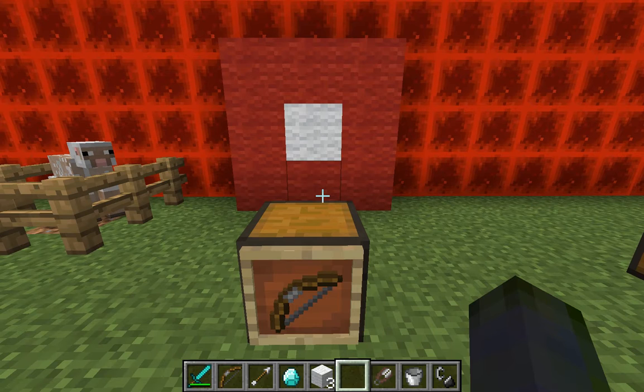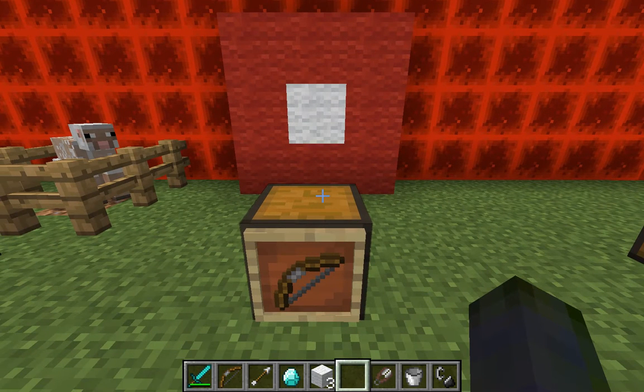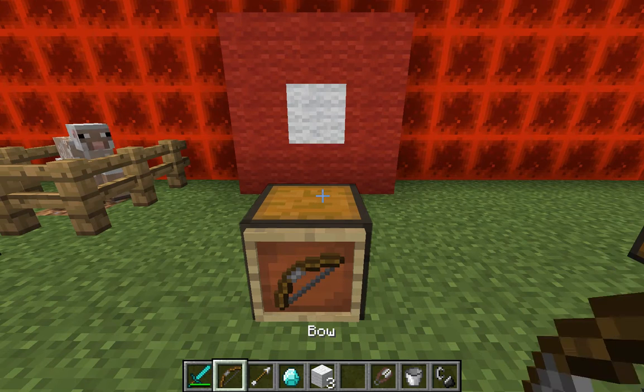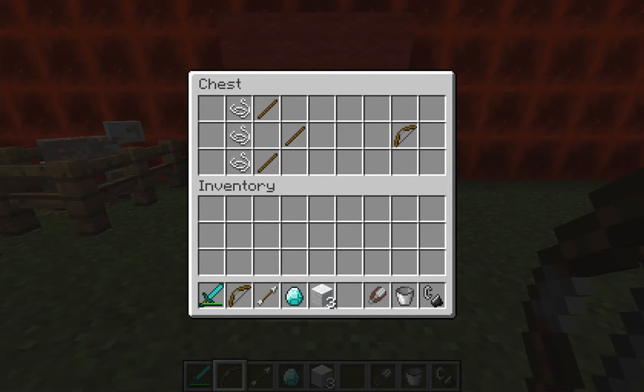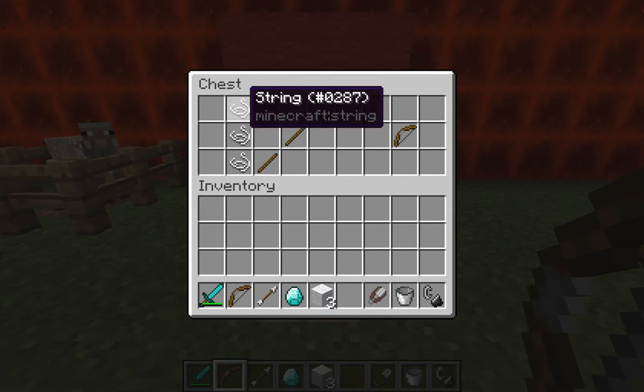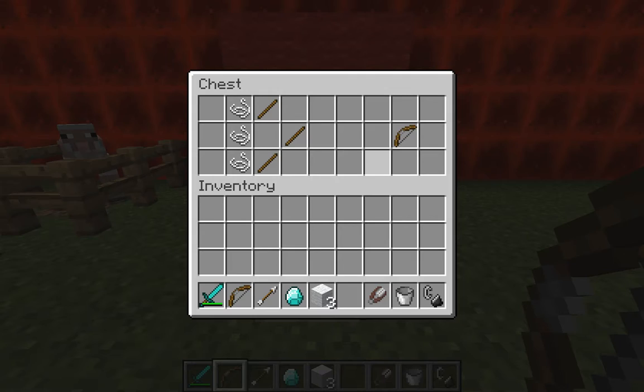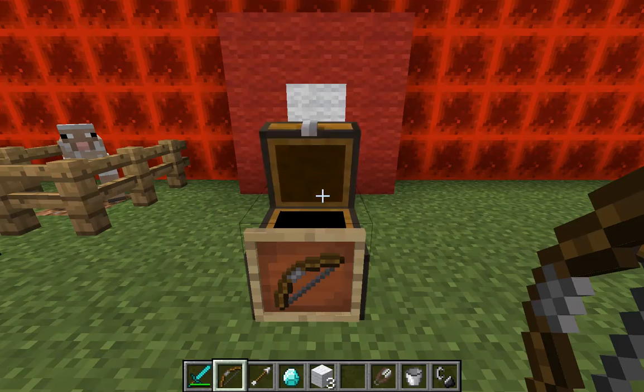Now this is a weapon. A lot of people tend not to use it, but this is the bow. And this is how it's created — fairly easy if you can get the string. So three string like that and three pieces of stick, and it'll create the bow.